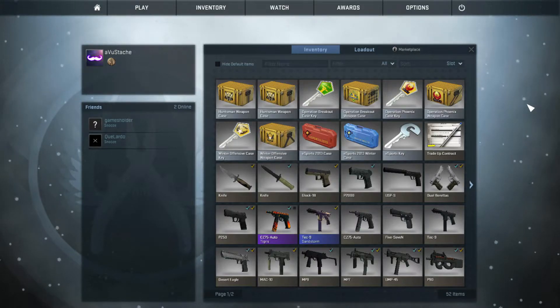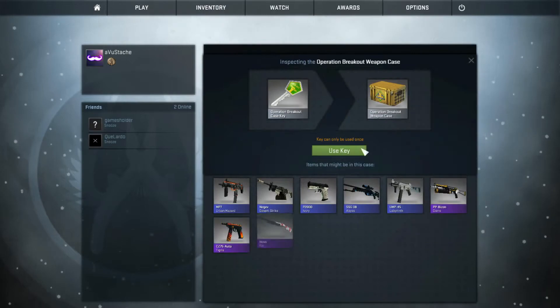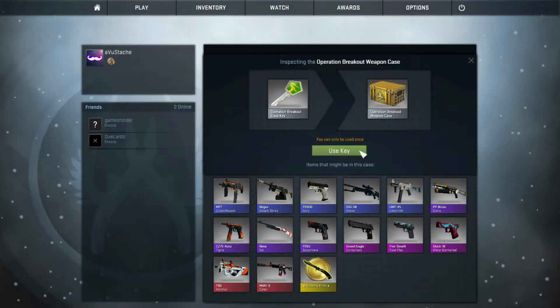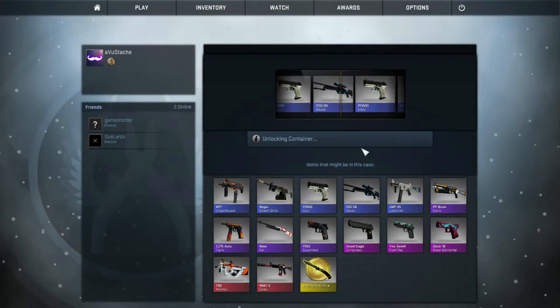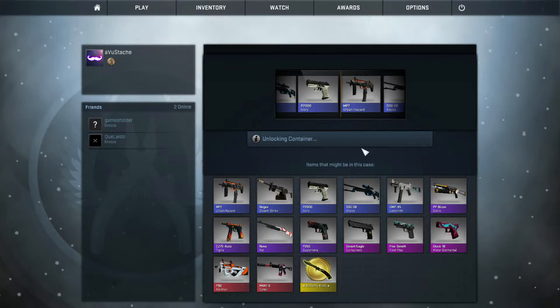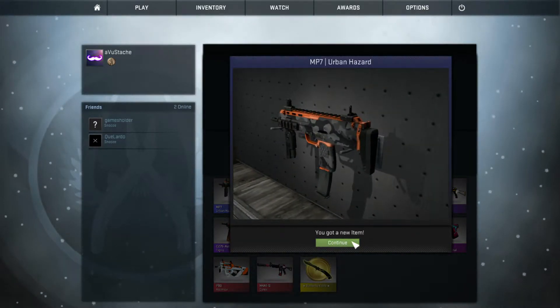Let's start off with the Operation Breakout Case and go ahead and open that. Come on, let's hope for the Butterfly Knife — probably not going to happen but let's hope for it. Unlocking container... please do not give me the P-... Yes, the MP7! At least that's a bit better than the pistol, but still pretty pissed off about that. Whatever, let's move on to the next case.